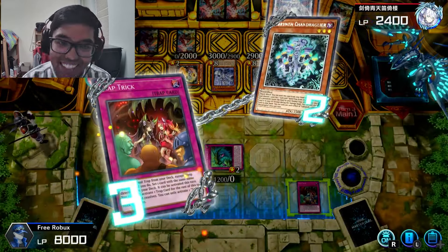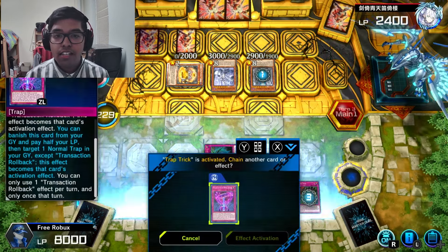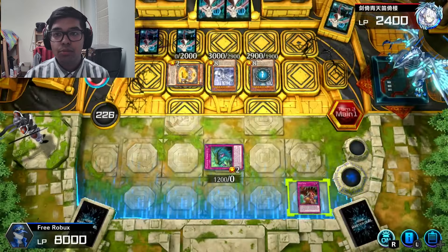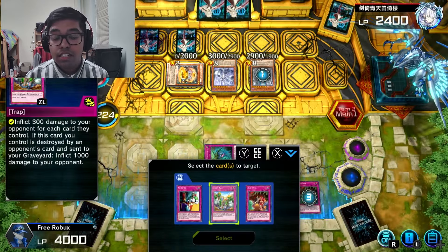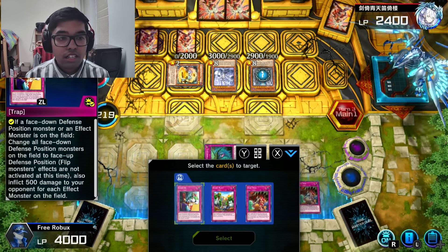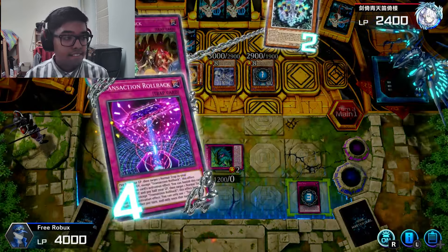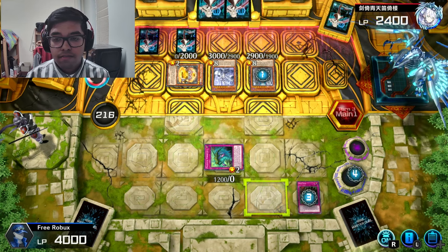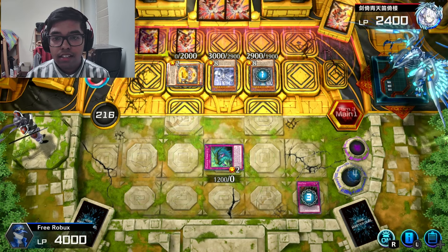I have an idea — I know exactly what to do. I'm going to set a card and then make them destroy it. I'm going to do Transaction Rollback right now. One, two, three, four, five — 1,500, so they get 900 after. This also does 1,500. I don't think they're going to negate it. If they do, they're smart.